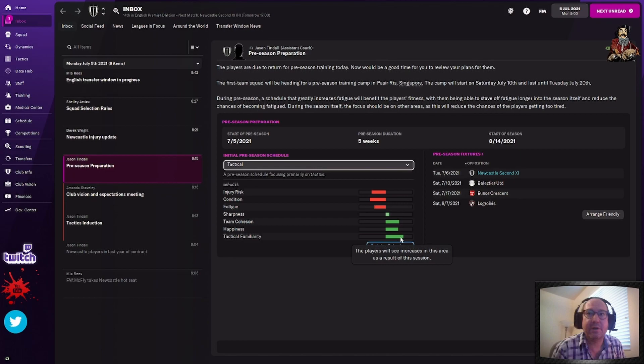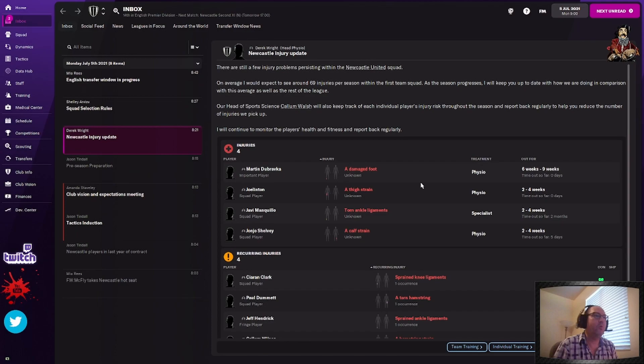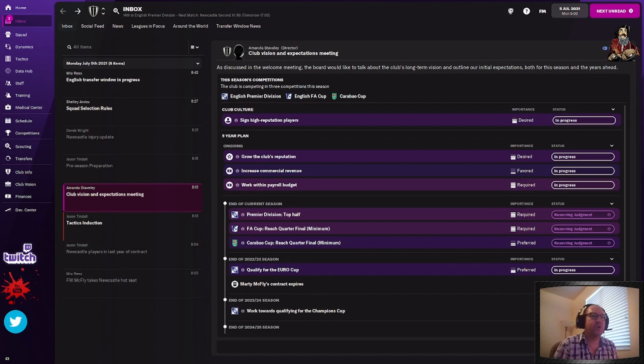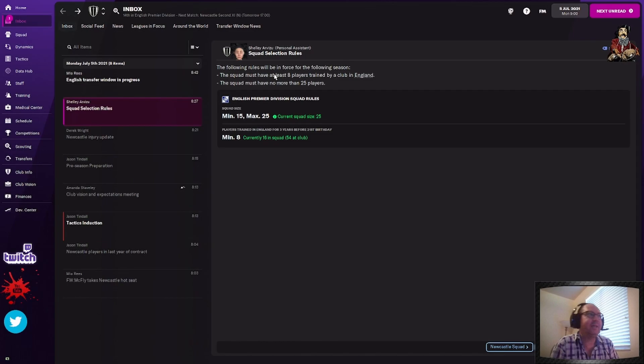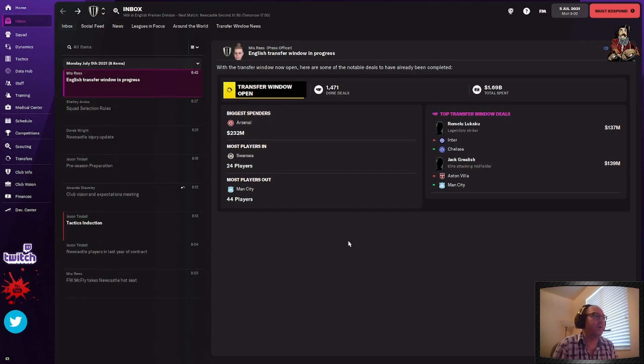We've already got some preseason fixtures scheduled, so I'm not going to worry about that right now. Injury update — this is just letting you know who's hurt. I forgot about this — you have to accept the vision. You can always negotiate it, but you're probably best off just accepting the vision in the first season and going with it. This is the rules of the league and the transfer window in progress — it's letting you know we're in the transfer window. Since it's here, we're going to show you what this is and how to create a tactic.